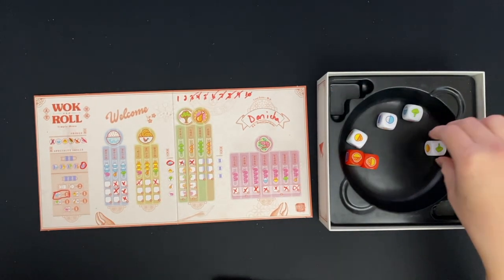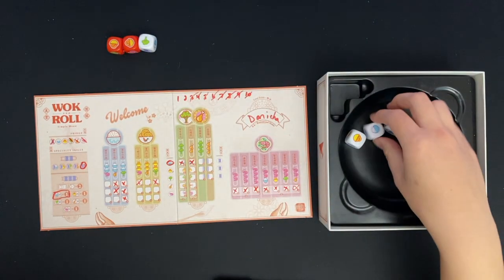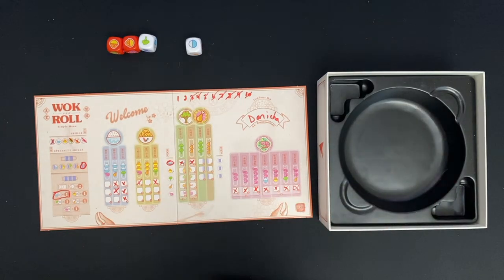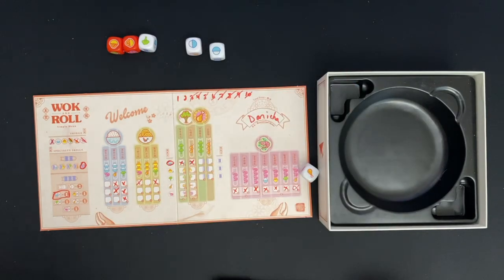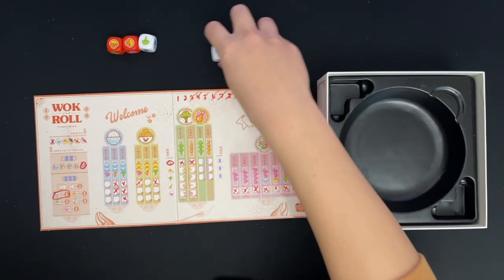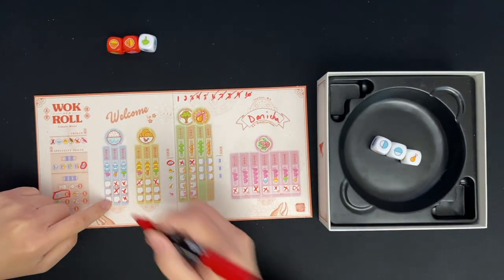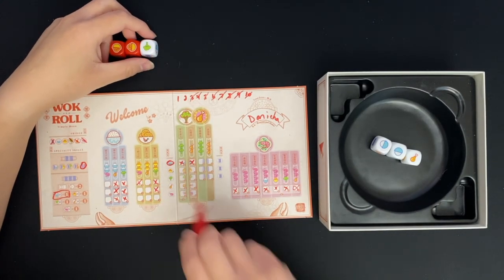I have noodle, noodle, broccoli, and I'll keep the rice hoping for more rice. Rolling the last die — got a chicken. Rice, rice, chicken works for me. And then noodle, noodle, broccoli works as well.